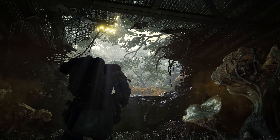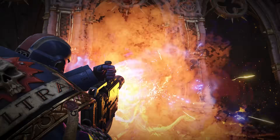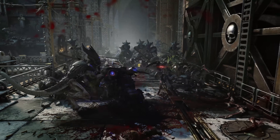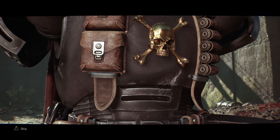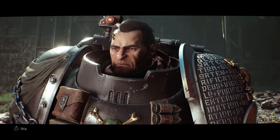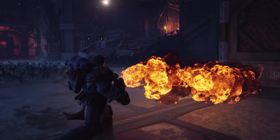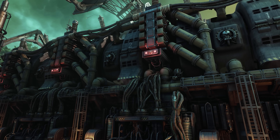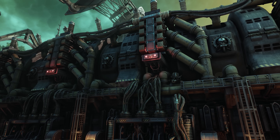In recent years, it's uncommon to see a studio using an in-house engine. Most developers opt for Unreal Engine 5 as it saves time and money by providing a fully developed engine with all the necessary tools. However, there have been notable exceptions recently, like the game we're looking at today — Warhammer 40K Space Marine 2, developed by Saber Interactive using their in-house Swarm Engine. Personally, I am a big fan of in-house technologies, especially when developers push the boundaries to create something ambitious, as we see here.